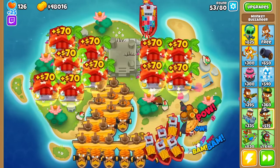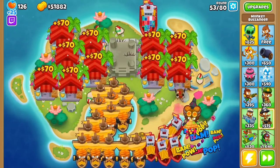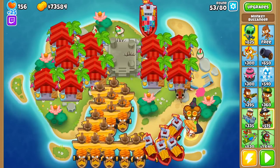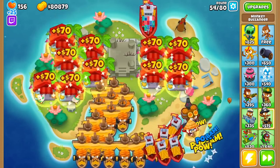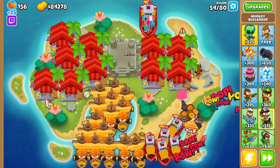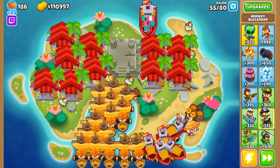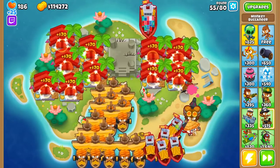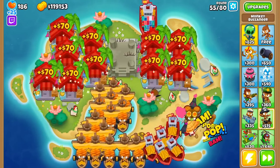This is way more money per round than banks make, but the sheer amount of infrastructure required is significant. You'd need one Trade Empire, 10 Central Market Banana Farms, and 20 Merchantmen or Favorite Trades to get these numbers. At this point, I have to recommend going a farm and Druid strat for most situations. The obvious time you'd go with Bucs is if you're on a water-heavy map like Spice Islands. But that is how boat farming works in BTD6, and how you can maximize how much money they produce.